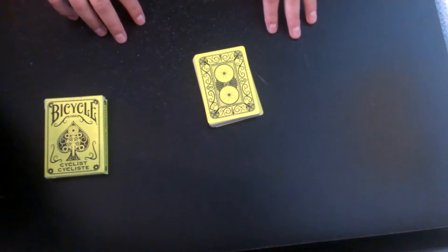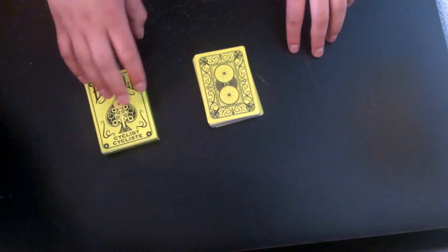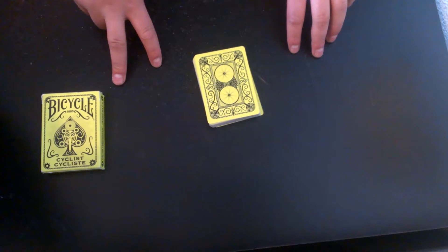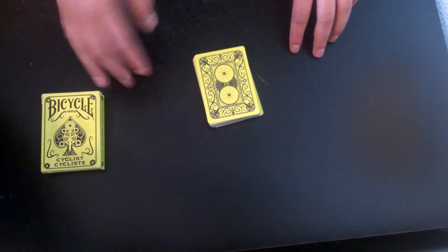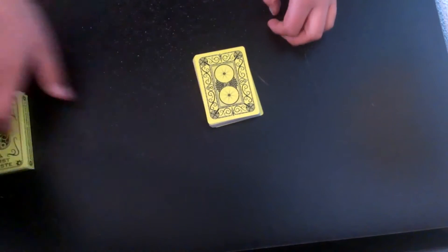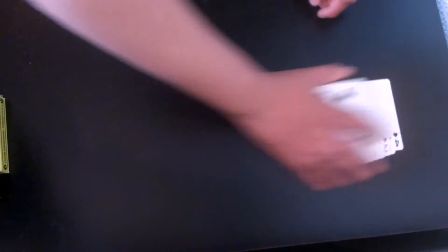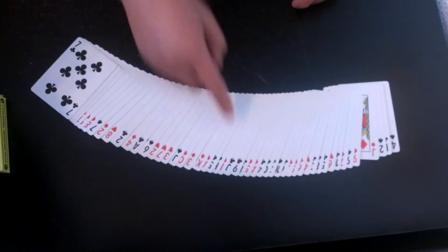Before I do the trick, I just want to let you know that I'm doing a deck giveaway. This giveaway is giving away a red deck of cards and two gimmick cards — one side red, one side blue. I'm using my regular Cyclist deck. I'm going to start by just showing you that all the cards are normal, that they're all just mixed up.